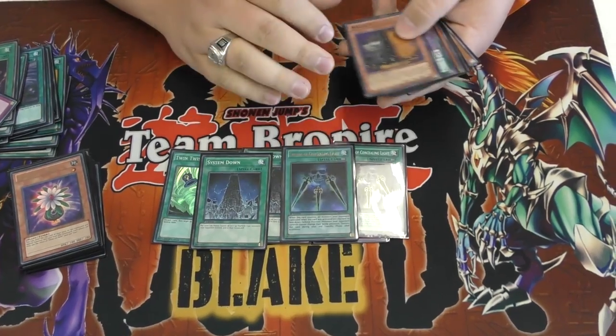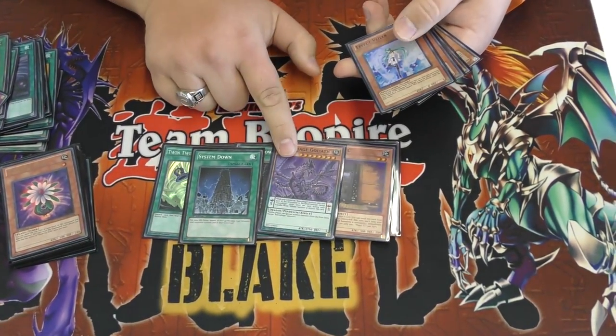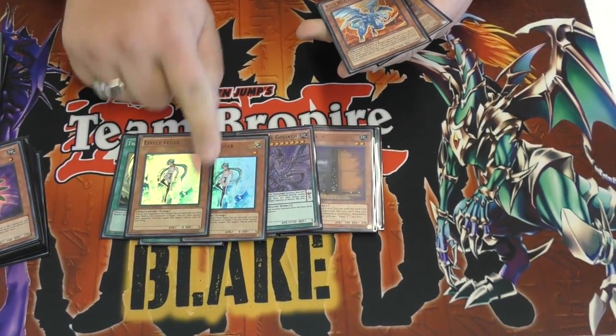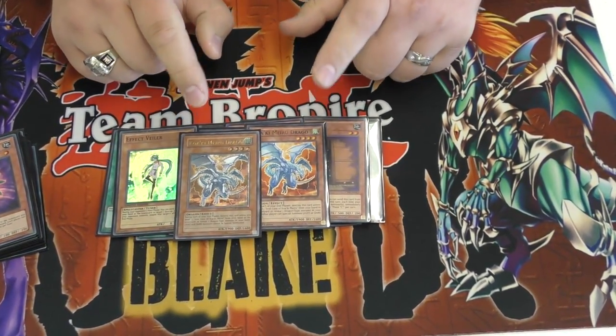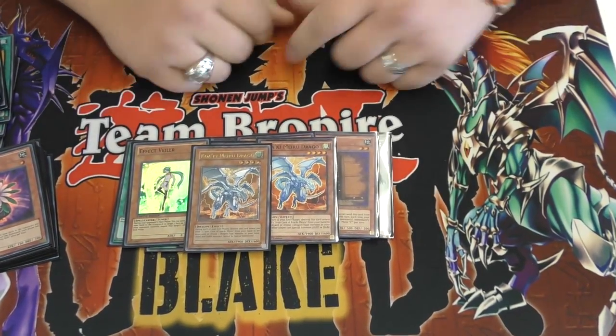Double Concealing. Third Maxx C. Morphage Goliath - the cards are pretty good. The other two Vaylors for Monarchs. And then Kawakami Dragon for mirror match, and just in general it can stop Psyframes.